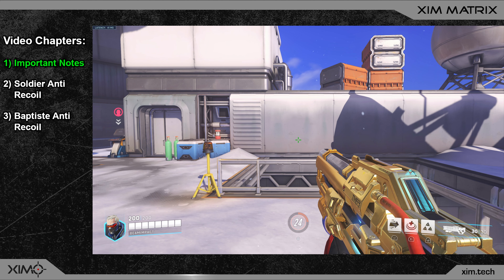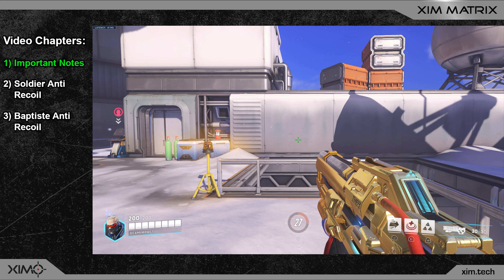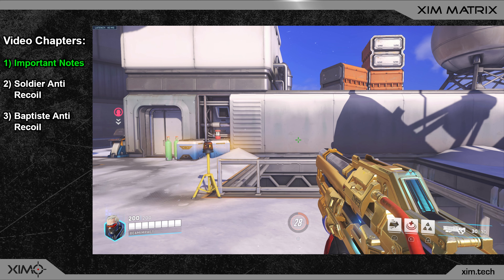When we look at anti-recoil for games which also have aim assist, we must always make a decision between two choices: do you want perfect anti-recoil when you are on target and the aim assist is active, or do you prefer zero recoil when you are not on target? It is only possible to have one of the two, unless you turn off the aim assist.